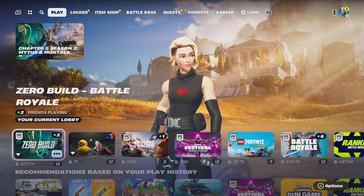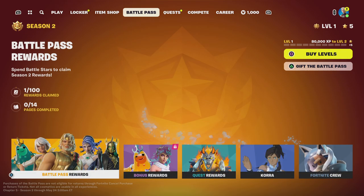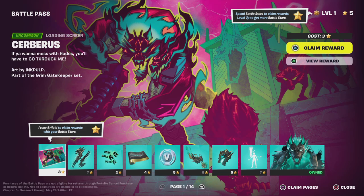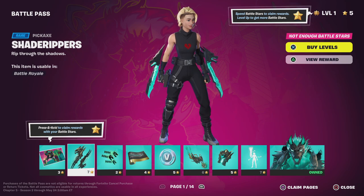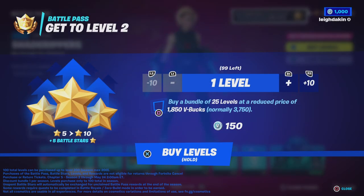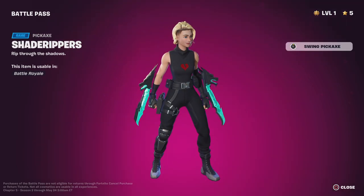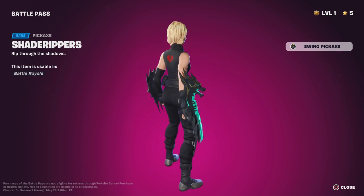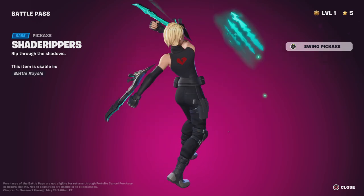Let's play that right now. We're going straight to the Battle Pass. This is the loading screen - this is the Cerberus loading screen. These are the pickaxes. These just remind me of Shredder's Claws but with wolves on. It's probably got a good front tail - yeah, it's got a good front tail.